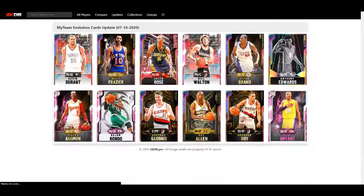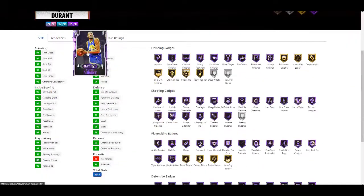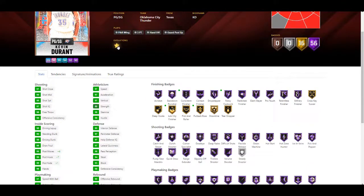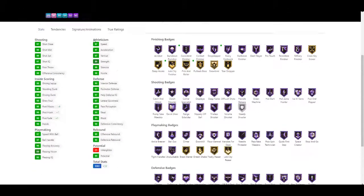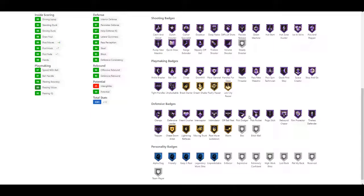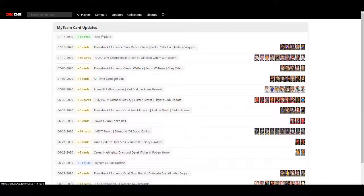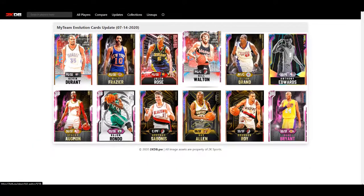Kevin Durant is our final card. He gets plus four post moves, plus seven post hook, plus one post fade, and badge-wise he gets Hall of Fame backdown punisher, Hall of Fame drop stepper, gold deep hooks, and gold pick and roll. No updates to anything else. Those are all the evolution updates for today.